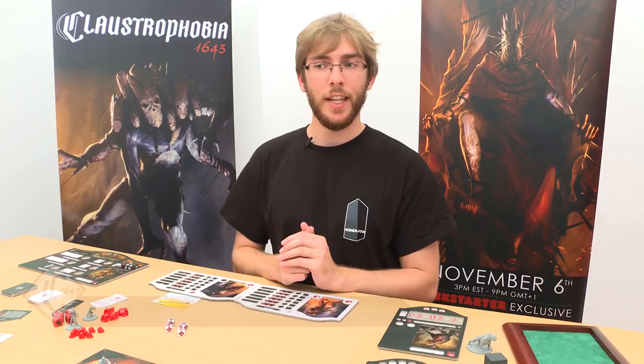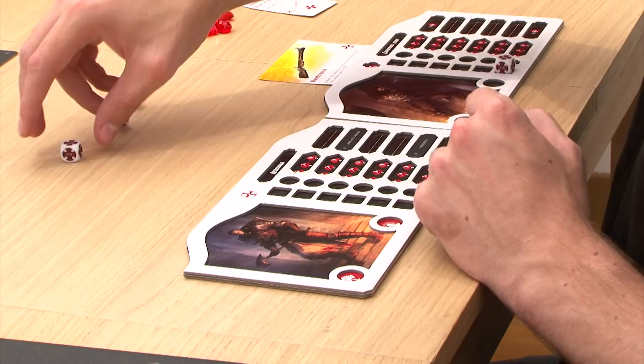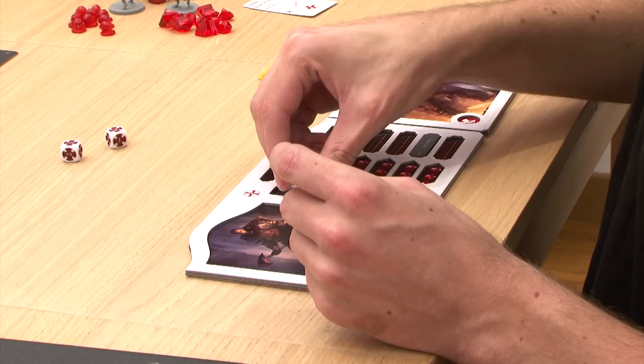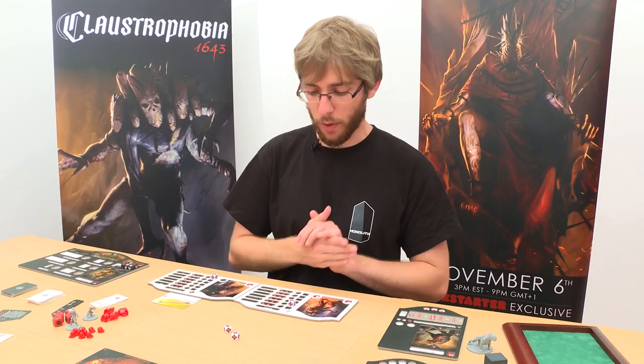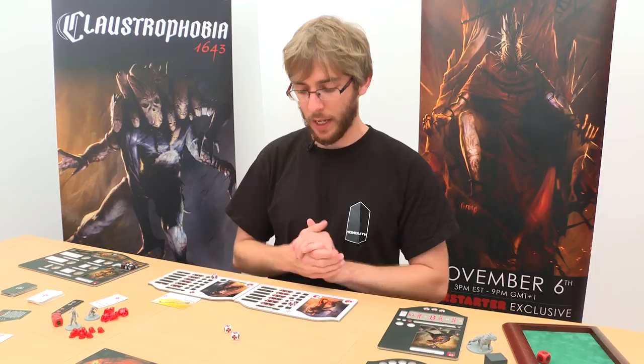Now let's take a look at the phases of the human player. The first phase is the preparation phase, in which the human player will take as many activation dice as alive warriors he has and will roll them. Those dice will have values that will activate the warriors and give them statistics for this turn. Those statistics are indicated in the line of the activation dice. The first statistic is movement — the redeemer can move up to 1 tile away because he has a movement value of 1. The second statistic is the combat value, which means that the redeemer will take 2 combat dice when attacking and roll them. The third statistic is the defense value, which is the value the opponent has to reach at least in order to wound him.